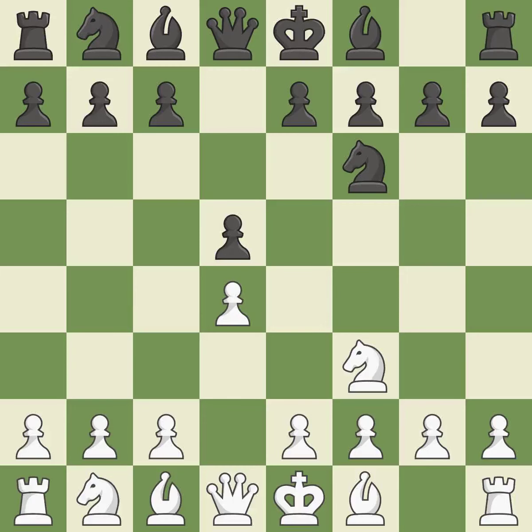Nf6 controls the e4 square and defends the d5 pawn. c4 gains space on the queen's side, prepares to develop the knight to c3, and invites black to give up control of the e4 square after dxc4. When c6 is played, the d5 pawn is supported and the queen can grow on the queen's side. Cxd5 captures the d5 pawn, attacks the c6 pawn, and controls the e6 square. cxd5 recaptures the pawn and controls the e4 and c4 squares.